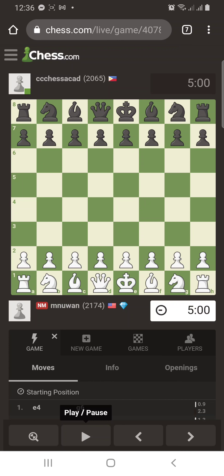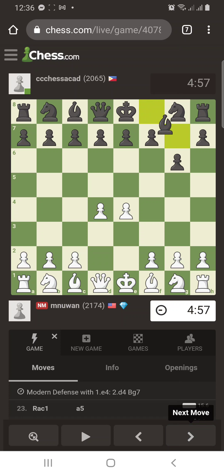The national master played e4, I played g6, leading to the Modern Defense. Then d4, Bg7, c4, leading to the Nimzo-Indian Defense. Then d6, Nc3, and I played Nc6 — that is the Üöbäck system of the Modern Defense.